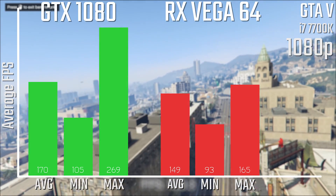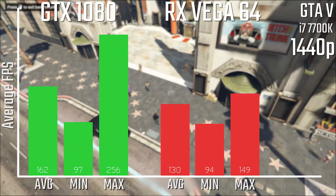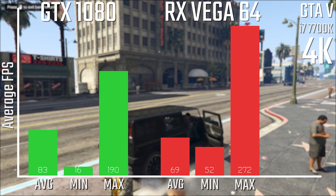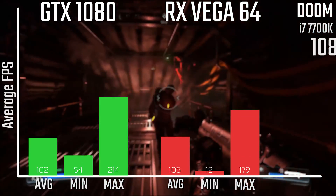When it comes to GTA 5, this is obviously still an NVIDIA optimized title quite well. So you're looking at a pretty big performance difference when it comes to the Vega versus the 1080, with the 1080 fairly handily beating out even at 4K as well, although it's certainly a lot closer.